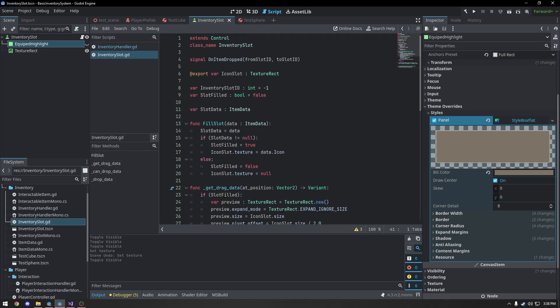The first thing we're going to be doing is altering the inventory slot. We're going to be adding in a new signal for whenever we equip it, as well as tying into the double-click, and we're also going to be modifying the fill slot function a little bit to handle when an item is equipped. So let's go and get started.